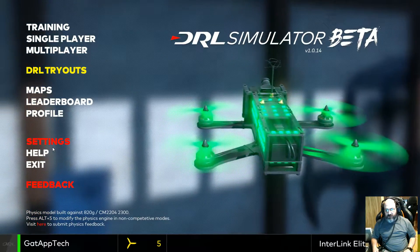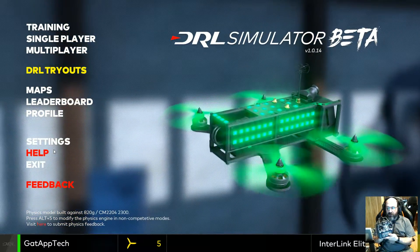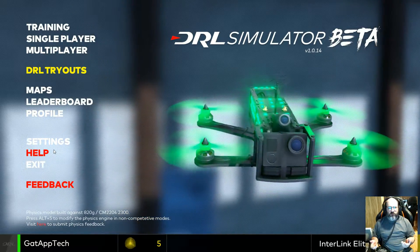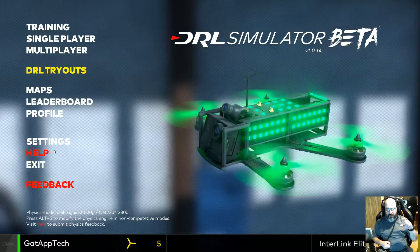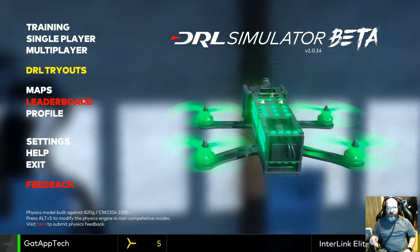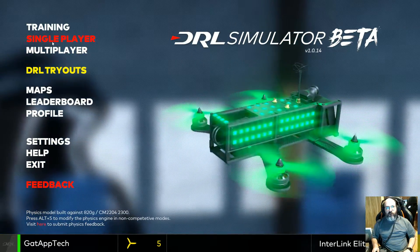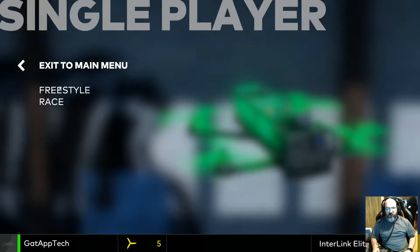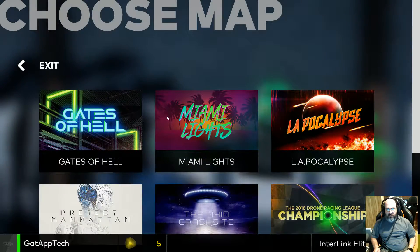I have everything downloaded — again, all free. You don't have to pay for the maps. I did set it up with my Interlink Elite, which I use for real flight simulators, but most controllers you can get — there is like a USB thing you can get for 5.8 gigahertz, so you can actually hook up whatever drone controller you're using.